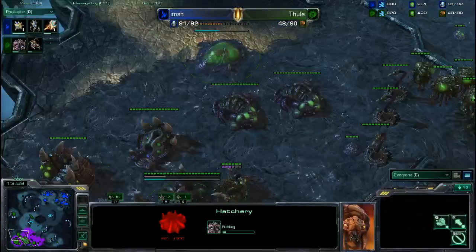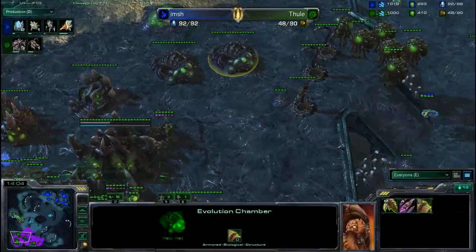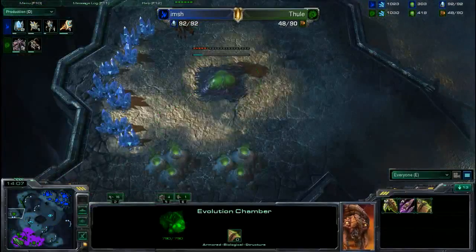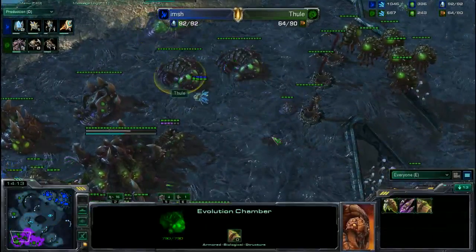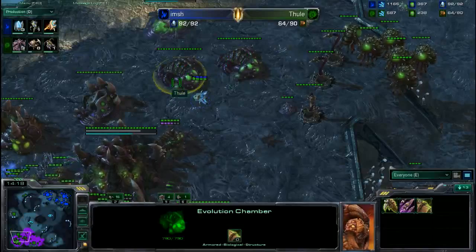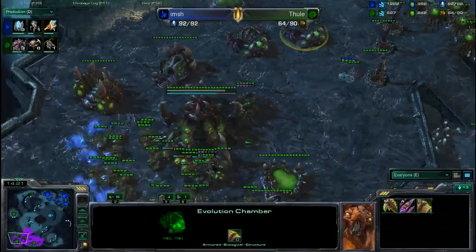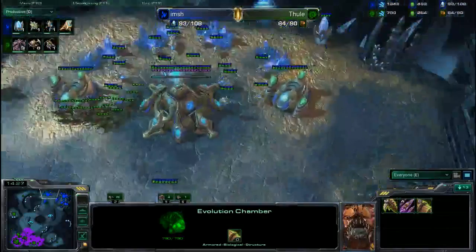With two Immortals and so many Zealots, all he needed to do was spawn a couple of Sentries over by his Proxy Pylon, which is down right now. Now he's giving Thule a chance to come back — a second hatchery going over at the 9 o'clock position, double expanding once again, and a fourth hatchery going down as an in-base hatchery as well. Three hatcheries in production right now for Thule, so his production is going to go crazy here in a few minutes.